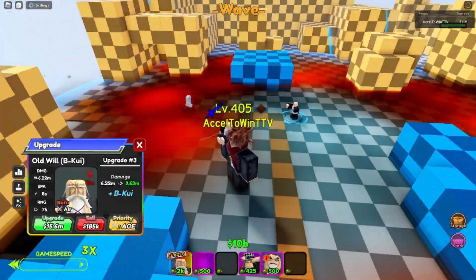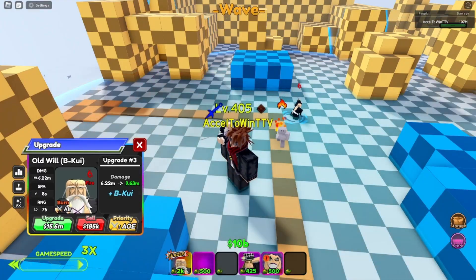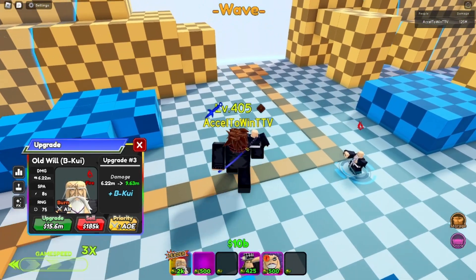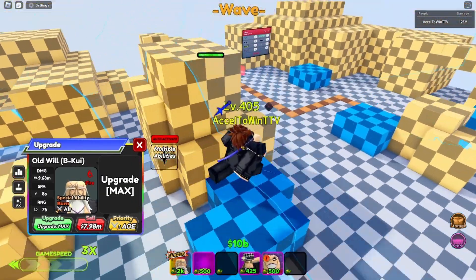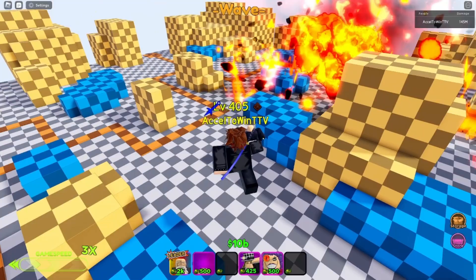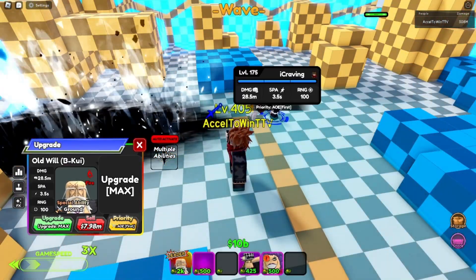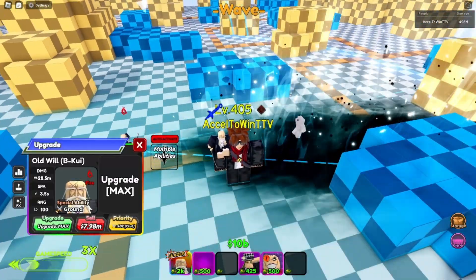Let's go see the animation — blazing pillar. Animation-wise, this is kind of lame at the moment. It just doesn't do much damage though. At 15.6 million, it gains more damage but is incredibly expensive. He gains multiple abilities — that's pretty cool. He has four abilities: east, west, south, north. Let's see the first one. So he switches modes — these are actually straight-up modes. In this one, he becomes an AOE cone.